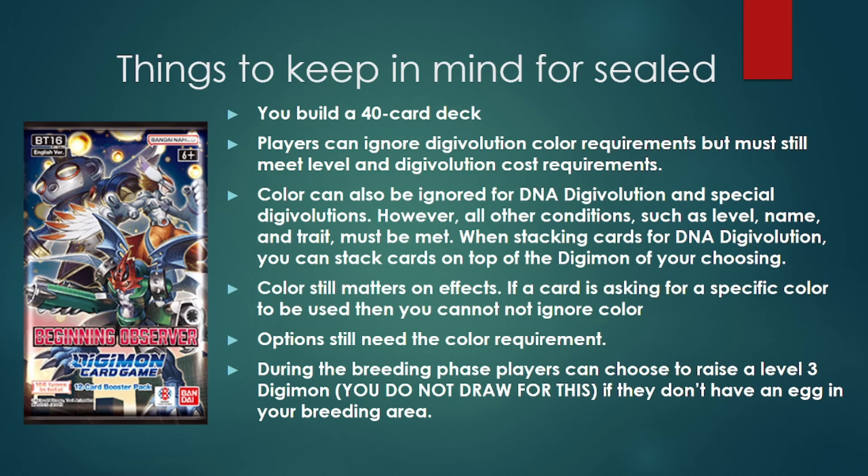Speaking of ignoring Digivolution color requirements, you can also ignore color requirements for DNA Digivolutions, and there are a couple of DNA Digimon in the set. However, you still have to meet the color requirements when it comes to options and effects. You cannot ignore color requirements for options unless a special condition says otherwise, and when an effect asks for a specific color, you have to abide by that color rule.